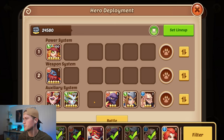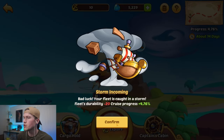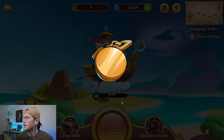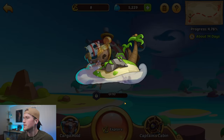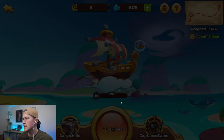We start the voyage, put in our team, and battle. There's a storm incoming so we lose some health on the cruise, but that doesn't matter. We battle through our 10 fights. Always use the 50 diamonds, as I said in the last episode.